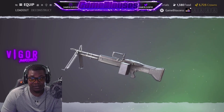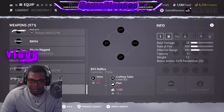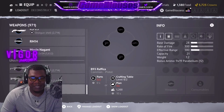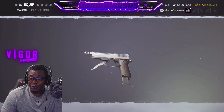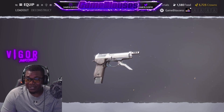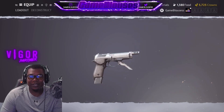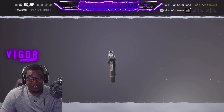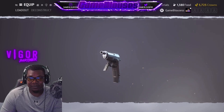The third gun they added is the B93 Rafika — that's how I'm pronouncing it. Here she is, looks like a dangerous pistol with an extended clip. I'm excited to see a pistol that does some damage at a rapid fire — that'd be nice.